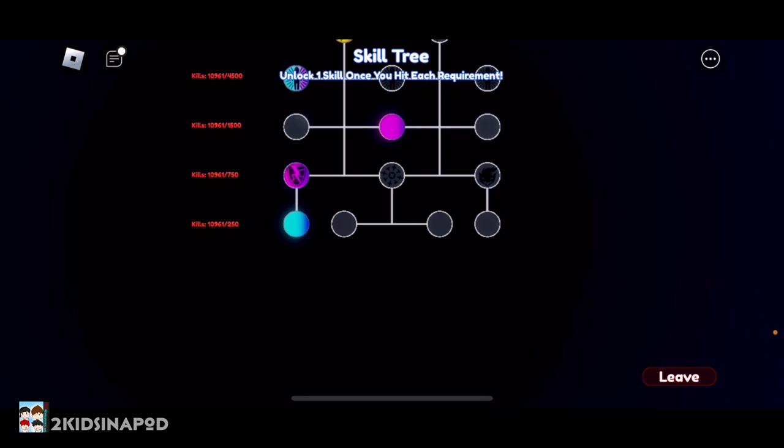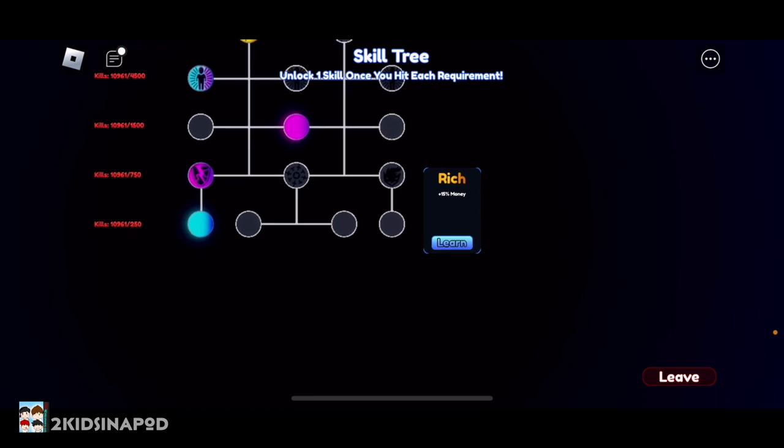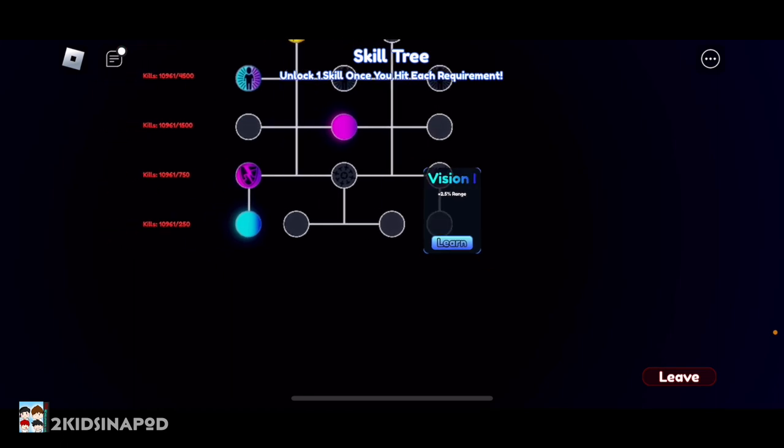If you're wondering why some of the skills are colored on mine, it's just because I already unlocked them. Normally they'd just be gray until you do unlock them.